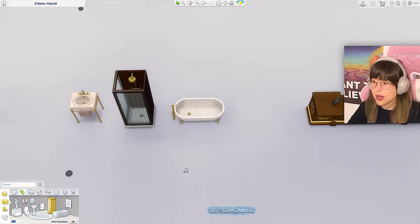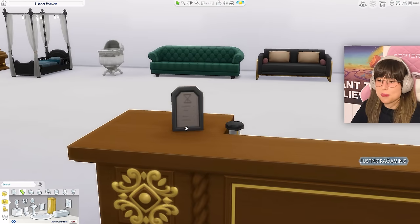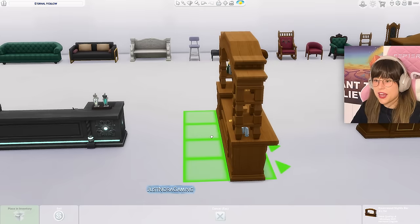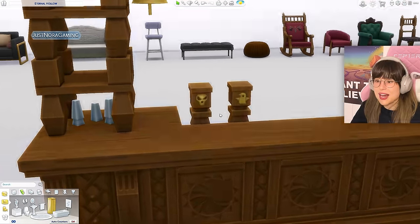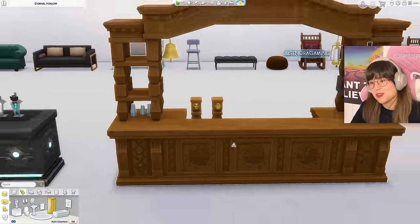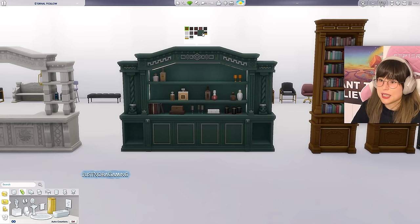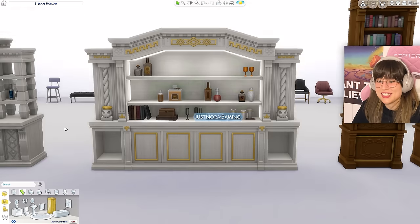We also got a new bar with funky new patterns, and a little menu board that looks like a headstone — kind of cool. Then there's this very grand bar — so detailed, with little ghost and skull taps. Let's look at the shades: very dark greens, gray, and white. And the bar shelves in the same style — so detailed with little skulls everywhere.